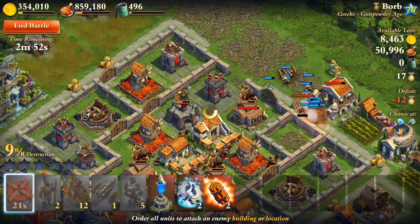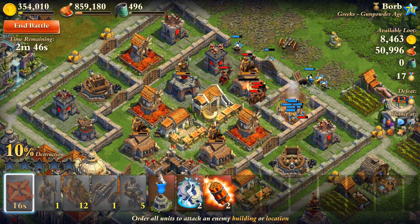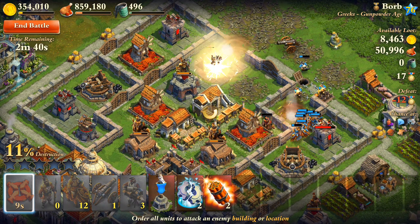Wait — I think the Gatling gun just attacked over the wall! I don't think they can... actually yeah, they can attack over the wall. Wow, they have pretty good range then!